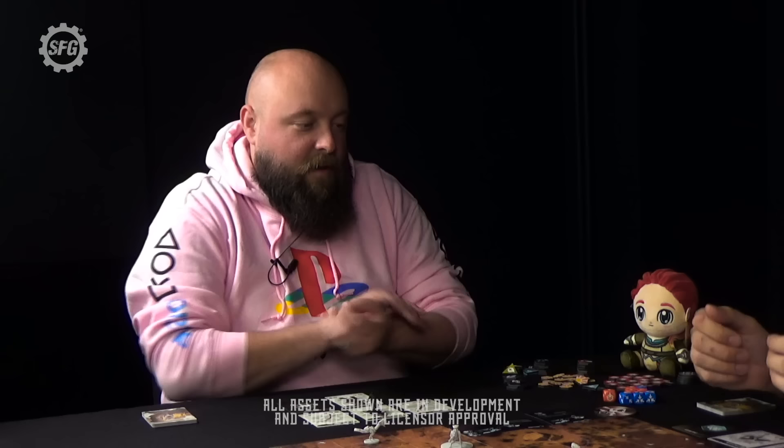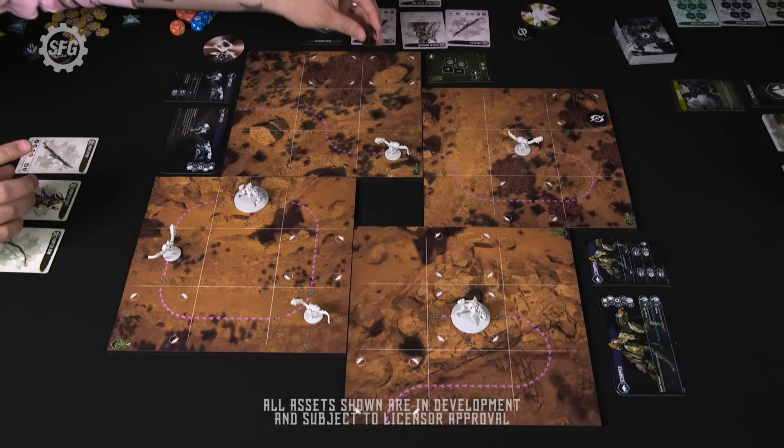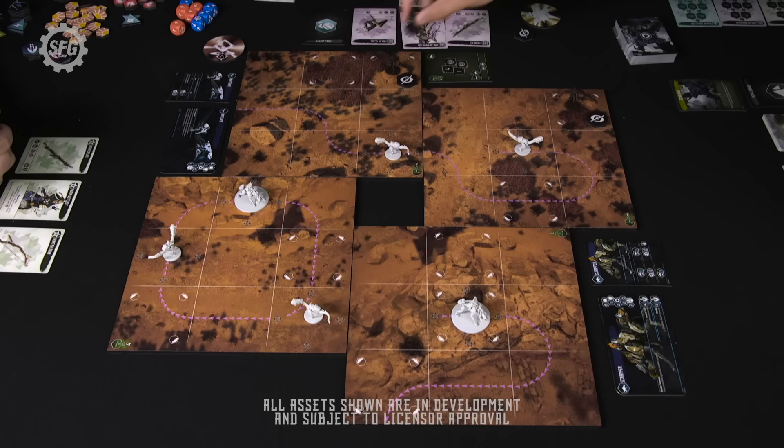Over to you guys to choose starting positions. Gaz is also going to start hidden in tall grass, and Jamie decides to buddy up in the same spot. 'I'm fledgling, I'm learning.'